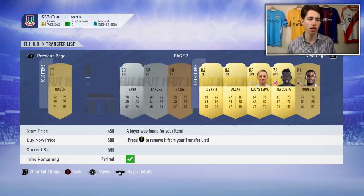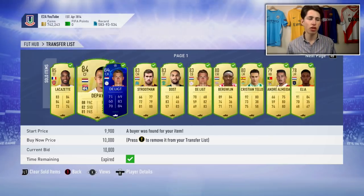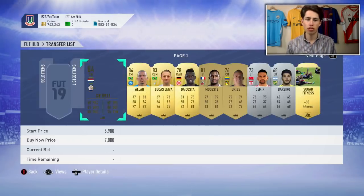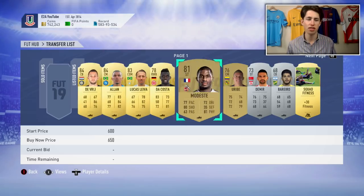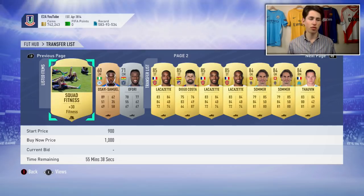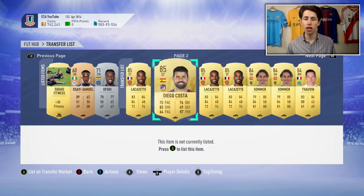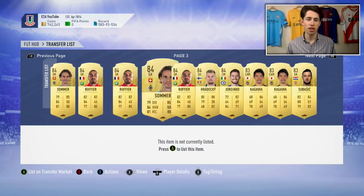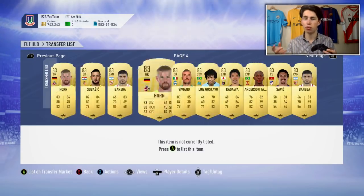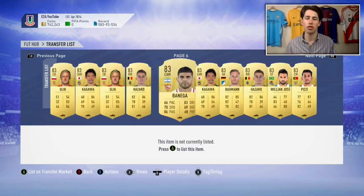I've just been looking through my club for random players and checking the price of every card. Loads of them are going for a really surprising amount of coins that I wouldn't have known about without checking. I'm also selling fitness cards - I've sold a lot more already. The only cards I'm really keeping are SBC cards, not cards you get from an SBC, but cards that are useful for SBCs.